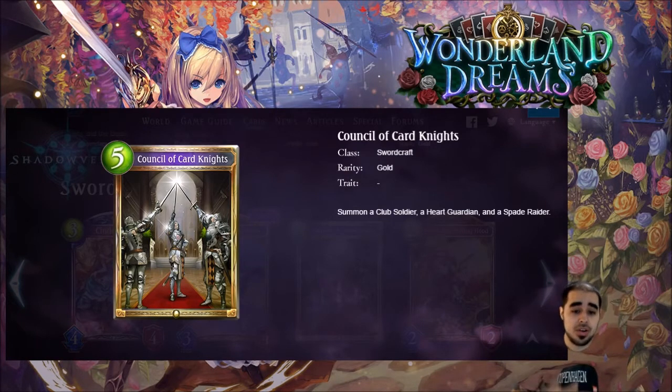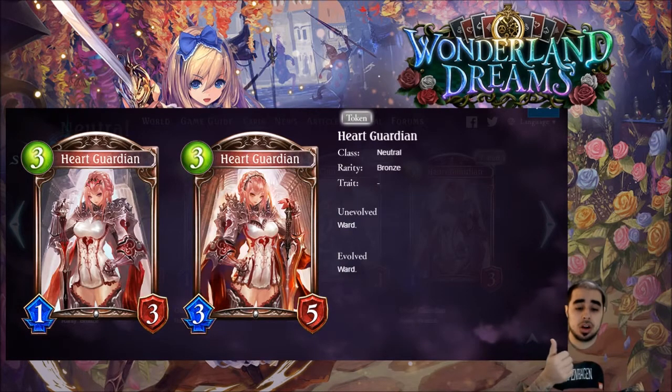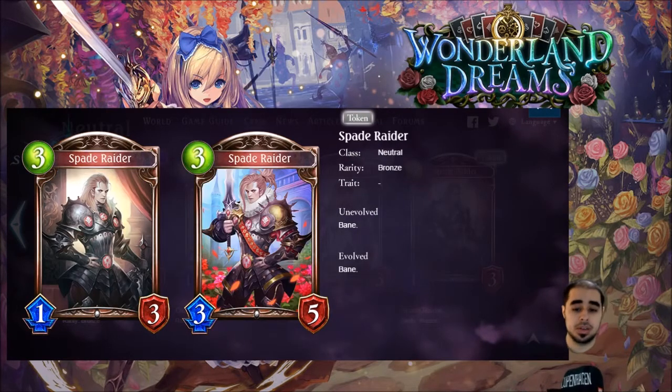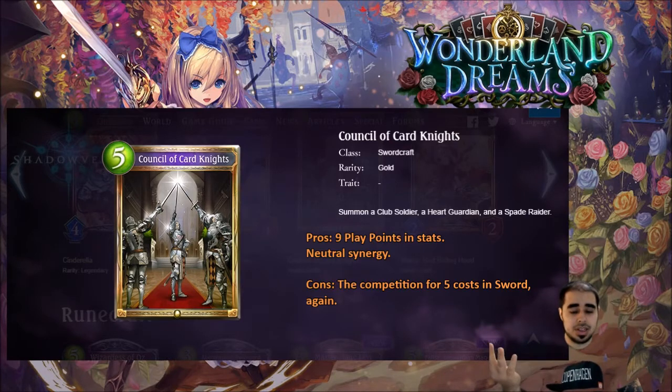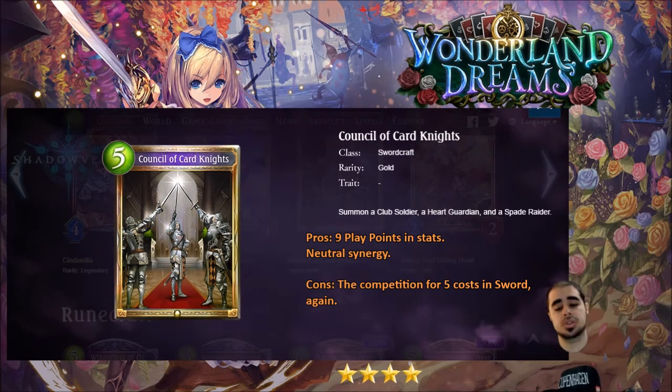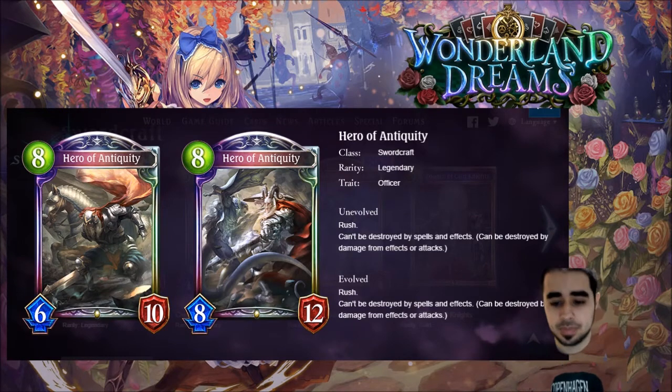This next card is probably one of the only spells I'll be reviewing — Card of Knights, five play points, swordcraft gold. Summon a Club Soldier, a Heart Guardian, and a Spade Raider. You get three one, three tokens — Club Soldier with storm, Heart Guardian with ward, and Spade Raider with bane. Getting nine stat points worth of followers with different keyword effects for five play points is insane value. Four stars.